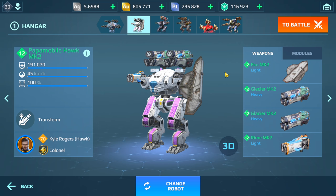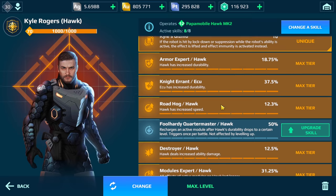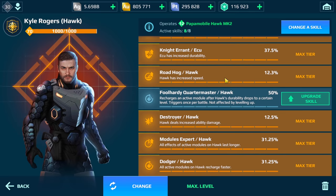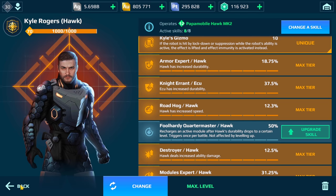So this is pretty much what I decided on for this hangar. We have the Hawk with Glacier, Rhyme, and Iku. I put the Iku shield on the left side — my thinking is it's kind of like holding a sword and a shield in real life: if you're right-handed you hold your sword on the right and shield on the left. We have Death Mark here, and here are the pilot skills. I made sure to include Knight Errant to help strengthen the Iku shield.